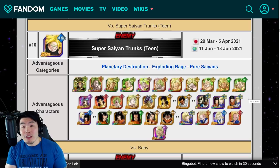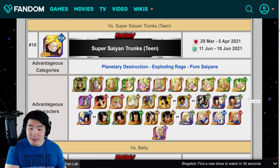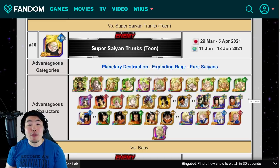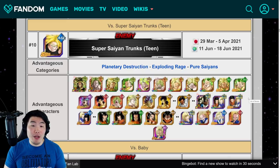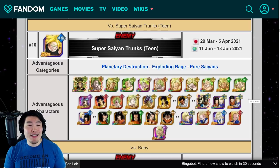So when it comes to the Extreme Team and Extreme Supporters, you definitely want to go with Brolys — as many Brolys as you can possibly use. And then for the Super Team, obviously there are no advantageous characters, but a team of Beerus's seems to be the way to go from what I've seen on the JP side. A full team of Beerus's is the way to go, so try to bring that if you can. Good luck to everybody that's going to be doing it. The rewards are obviously worth it; the event itself not so great, but it is what it is.